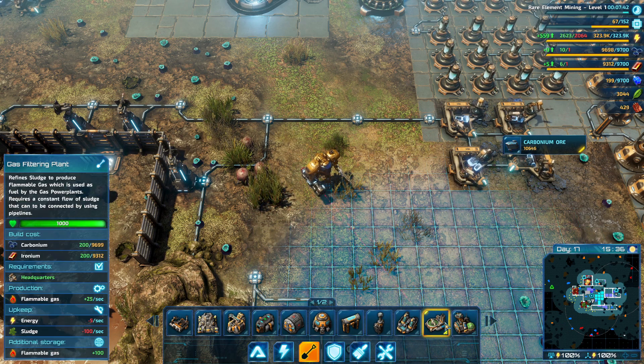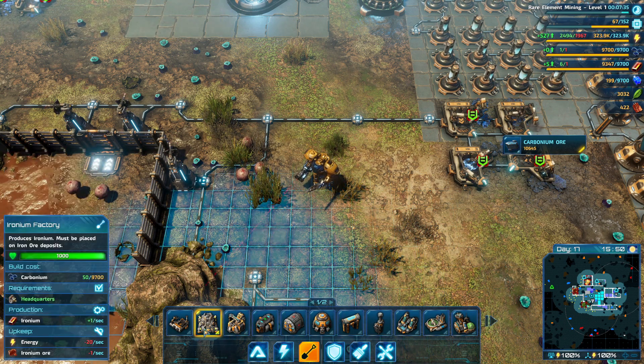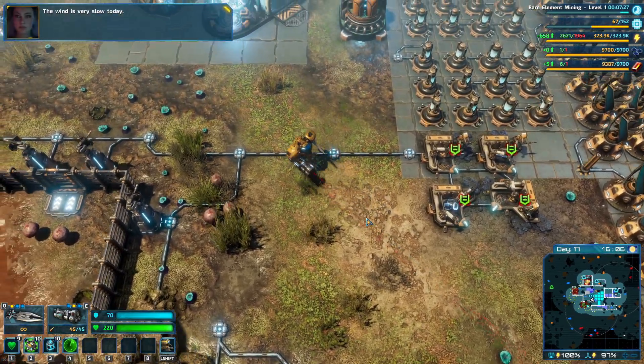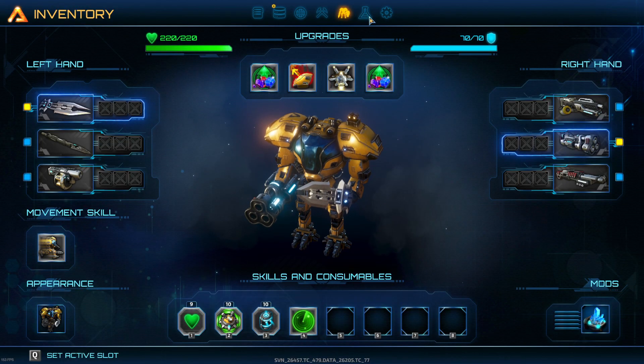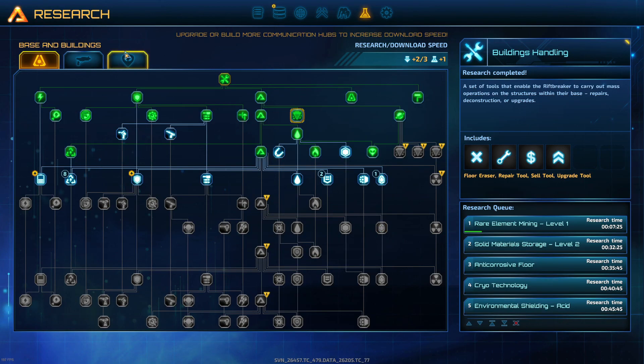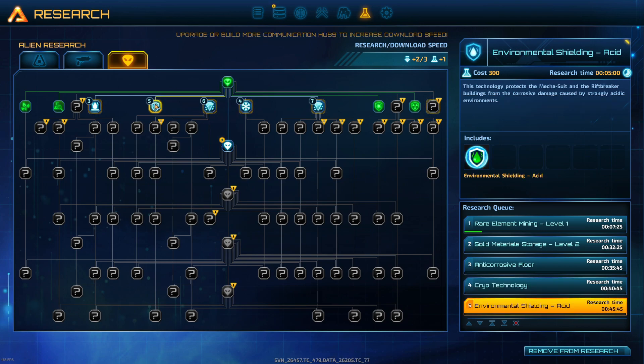It looks like the weather is calming down - wind is getting slower. I'm not seeing anything new here. The wind is very slow today. Must mean it's something on my research - ah, here we go. That's a layer of lightweight radiation-absorbing metal that protects the Riftbreaker and the delicate equipment from the adverse effects of ionizing radiation. We need to get that sorted - rail tech, acid. I think we just need to continue what we were doing.